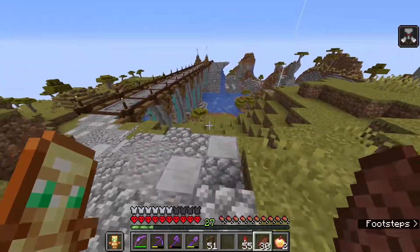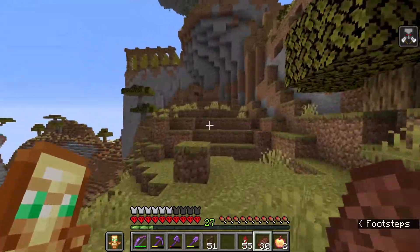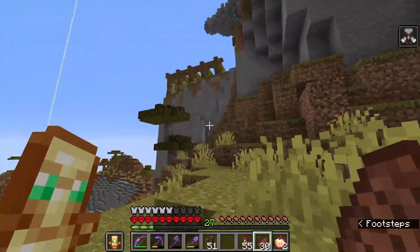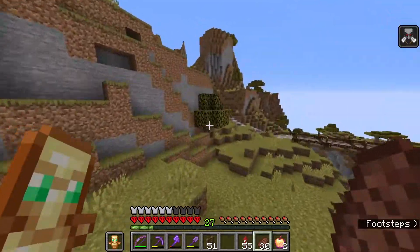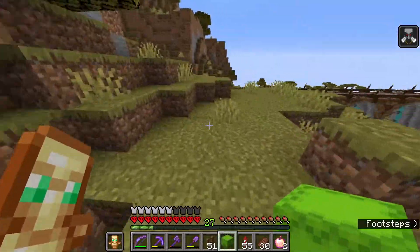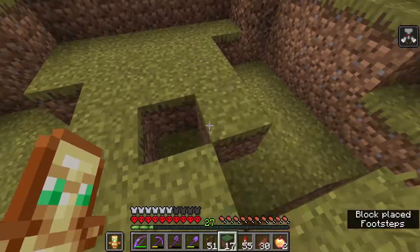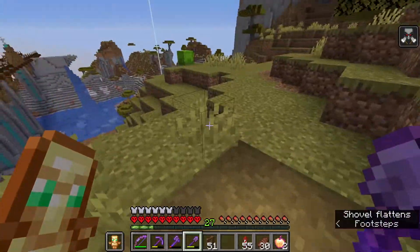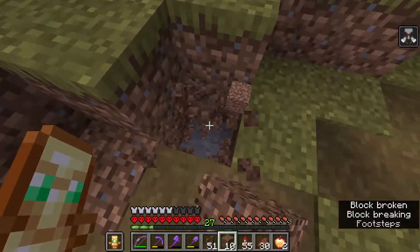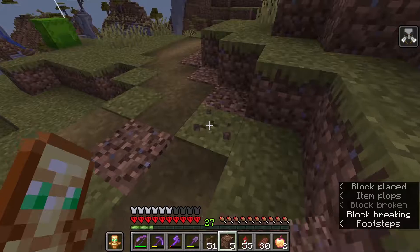We're actually gonna go to the warped and crimson wood farming area, which is here. Maybe we can make a path going to this place with some stairs going up. I might have to terraform a few bits of land. We'll fill this up and make the path like this, adding some coarse dirt along the path just to add a bit of texture.